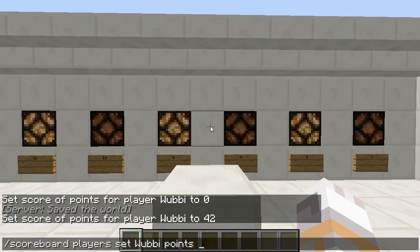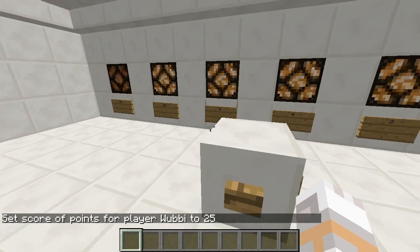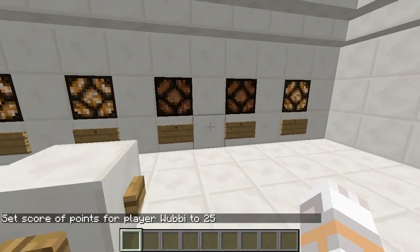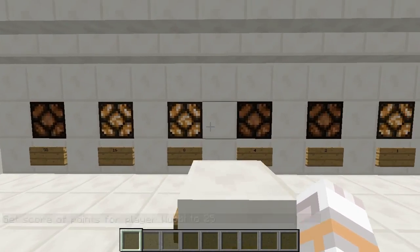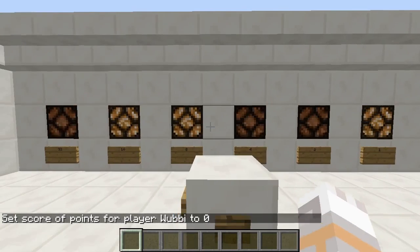Now let's use something different — 25. I press this button: 16 plus 8 plus 1, equals 25. And if I make 0, I get 0.